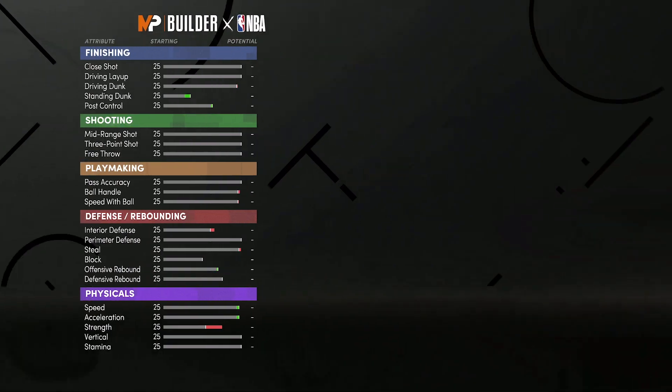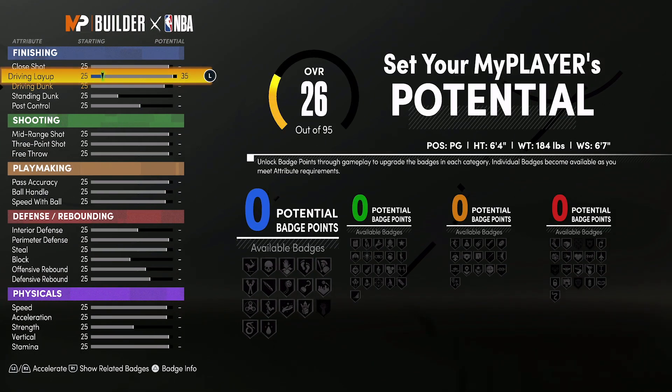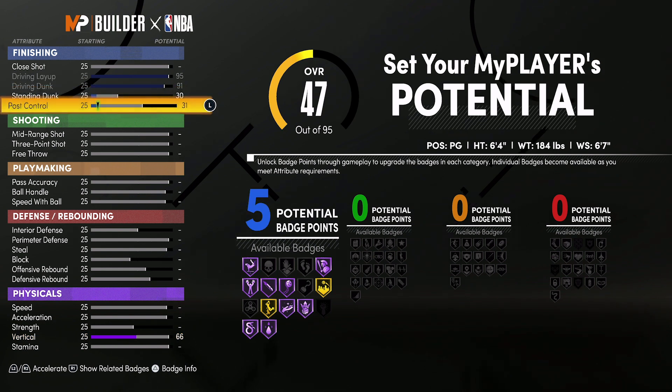For the attributes, you're going to bring your driving layup up to 95 and max it out. Your driving dunk up to 91. Your standing dunk up to 30. Your post control up to 69, and that's going to give you 13 finishing badges.